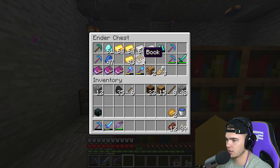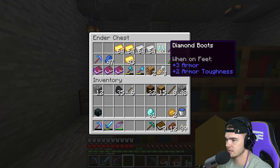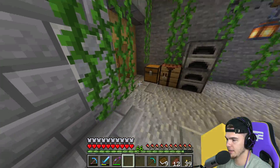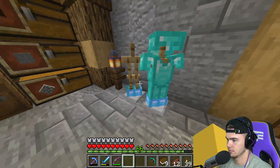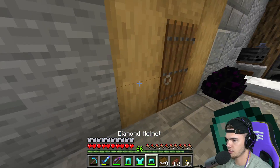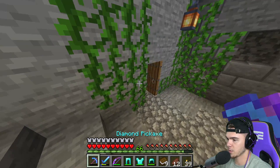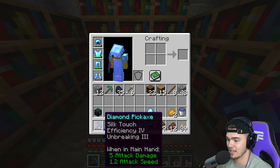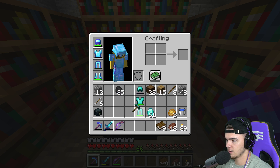All right, here we go. We're going to go ahead and grab all these books, we got a pickaxe, we're going to need the diamonds. We have three pieces of armor here, go ahead and grab all of these. If we need anything else we can just make them. We'll probably try to make some more pickaxes because this one is about to break.